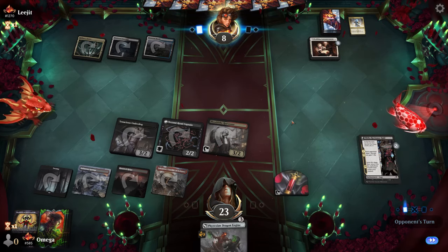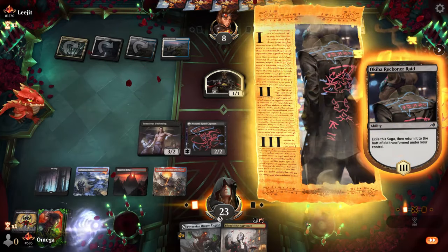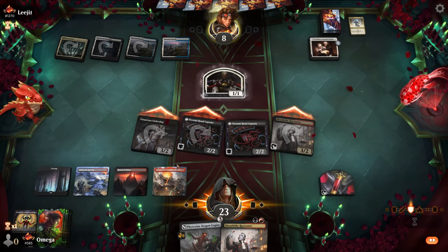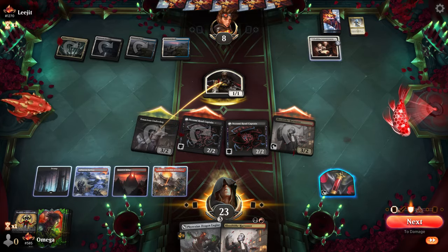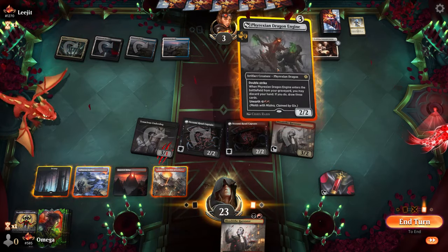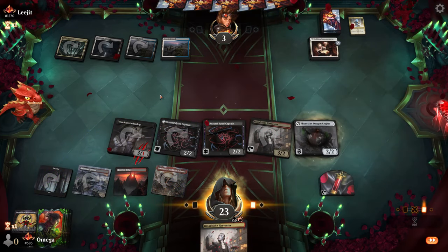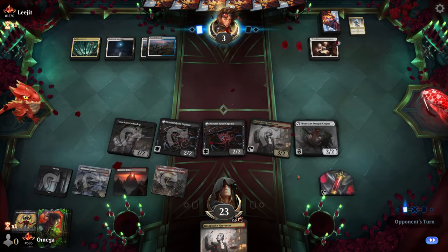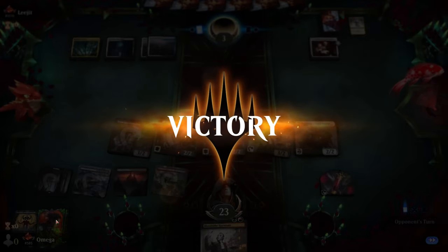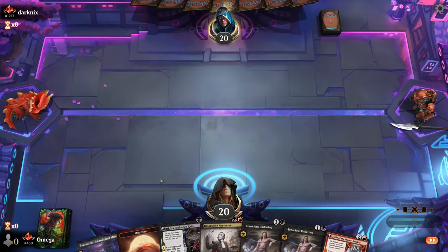It's their main phase — we attack. If they play a sweeper we still have Tenacious Underdog. They're at three and cannot attack well next turn, which means we can dig for lands and then Voltage Surge for four damage. Tenacious Underdog adds another three damage. We climbed through 300 places in rank while playing.